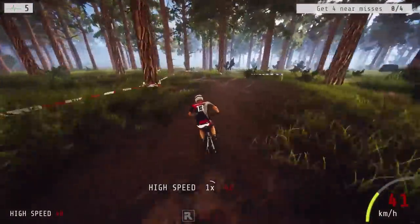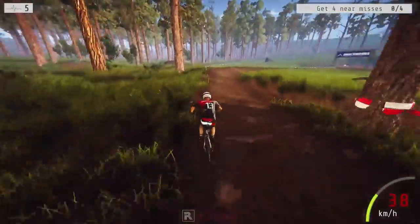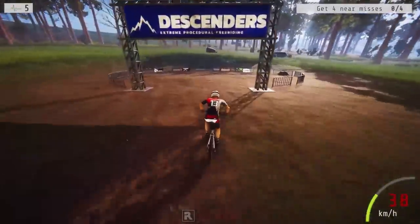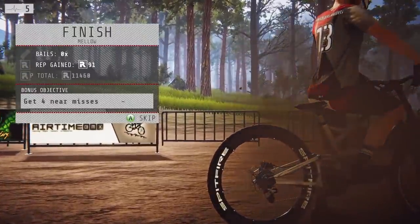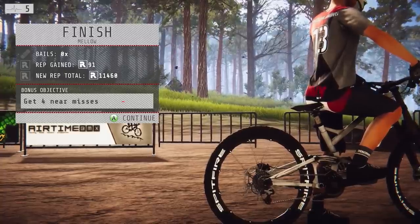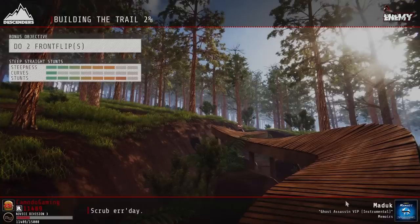Still a pretty clean run — I like the mellow run. There's a tricky tree section but I can see the finish. Trees, trees! I didn't even come close to the bonus objective — I don't want near misses right now. I have enough problems getting through the trees. That's another run completed. Next objective: two front flips. Mellow, steep, or stunt — a steep stunt with a straighter course is probably what we want.